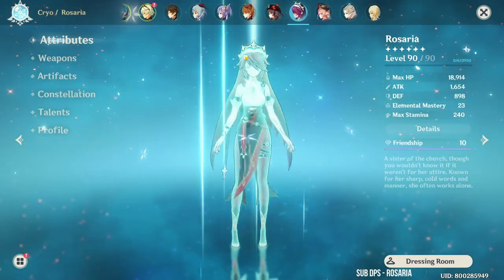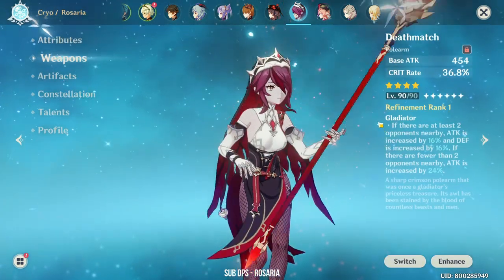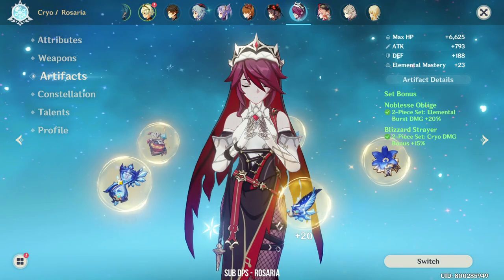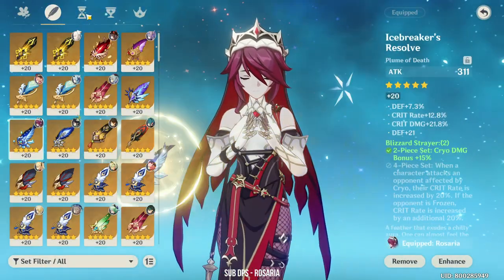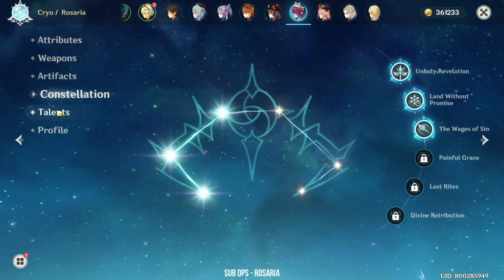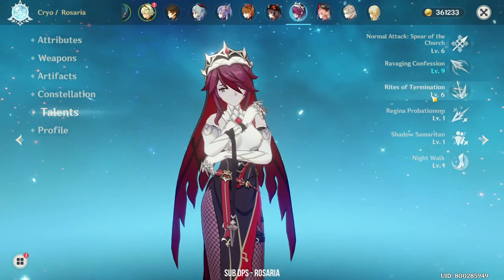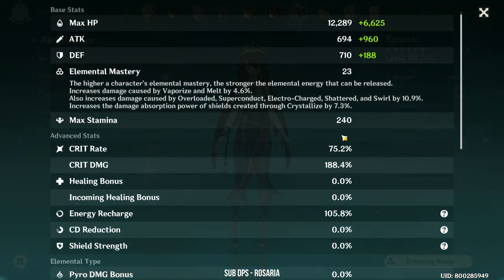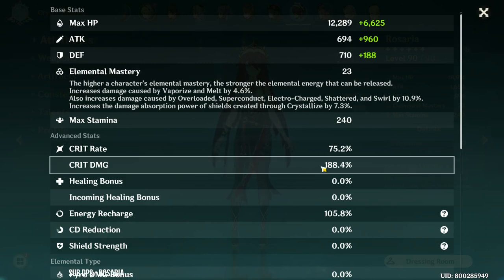Next up is Rosaria. She's using the Deathmatch with a Noblesse Blizzard Strayer set. She's at Constellation 3 with Talents 6-9-6. Surprisingly, I use her quite a lot. She has 75% crit rate and 188% crit damage.